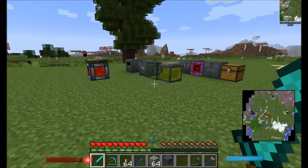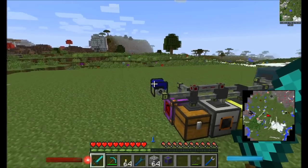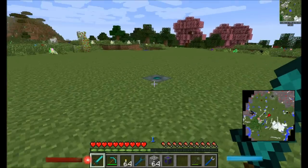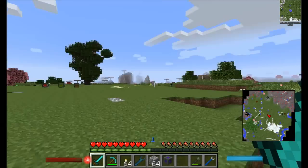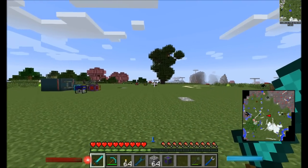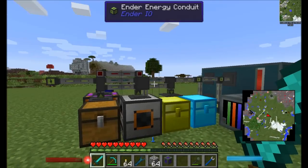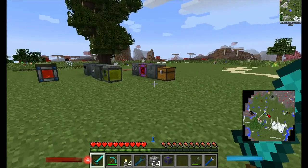Hello everyone, this is Direwolf20 and welcome to part two of my mod spotlight on Ender.io. Ender.io is a mod that adds a bunch of cool ender-related technologies including teleporters and the Ender.io block itself, with the ability to remotely access blocks. It also adds a very cool piping system which we'll be getting into today.